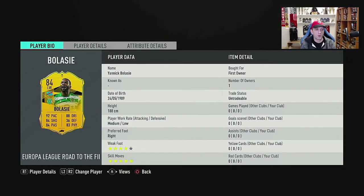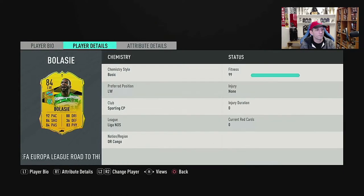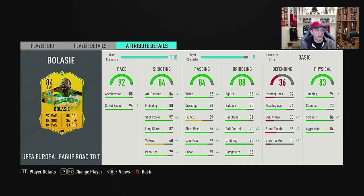So this is a 188 — this is a really tall guy, like 6'1", 6'2". Medium/low work rate, which is not a very good work rate for an attacker to have. But he has a 4-star weak foot and 5-star skill moves, which is a nice upgrade from Nakajima, who is 4-star, 4-star. Now let's go into further details.